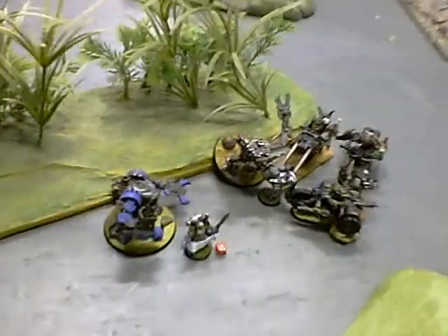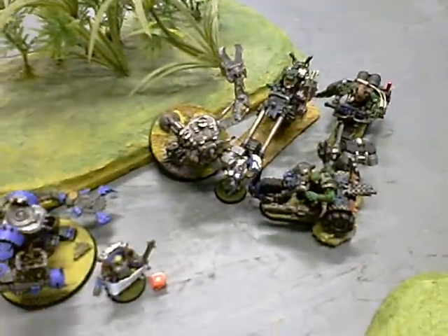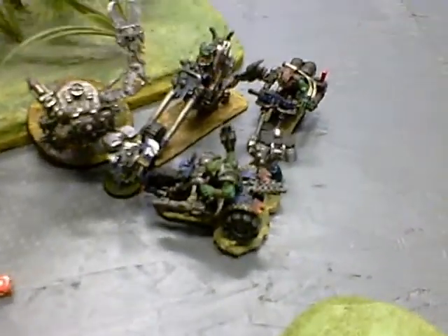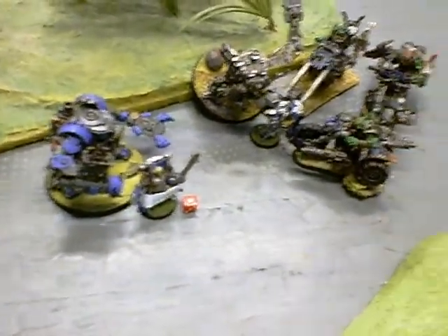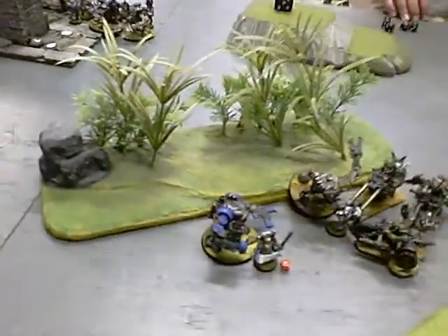My turn four. Middle of turn four: I decided to take the Bikers away from the objective and counter-charge the assault squad, and it worked out very well — only one guy left and a librarian. Over here this can assaulted the Sanguinor and I got a wound on him finally. And this can assaulted the Devastator Squad and they were wiped.